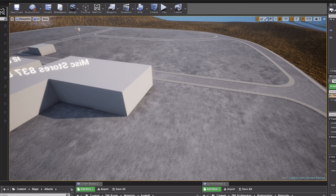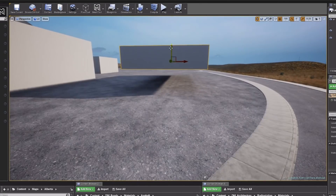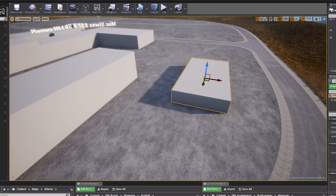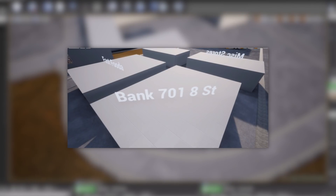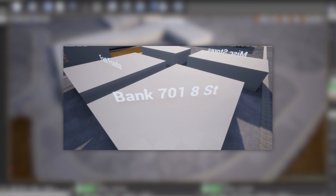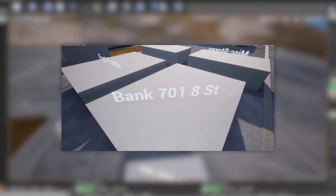They could also be adding new buildings and locations as well. You can see that they've placed text on top of these blocks showing which is which, and I've screenshotted some of the ones we haven't been familiar with yet. So far we found one that has a bank with a couple of digits and an ST — I'm not too sure what that is, maybe it's an address of some sort. On the left of that is a fast food location, which could be something like Dick's Diner or an entirely new building.